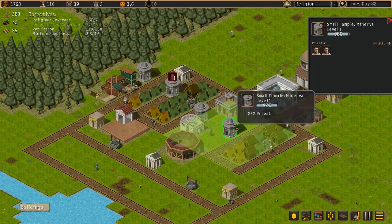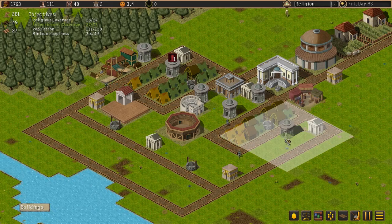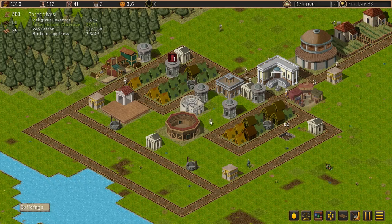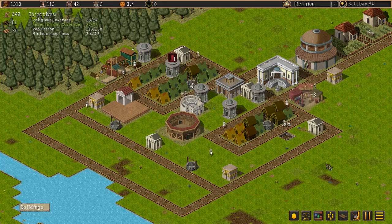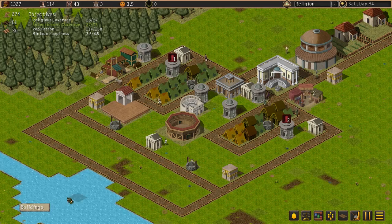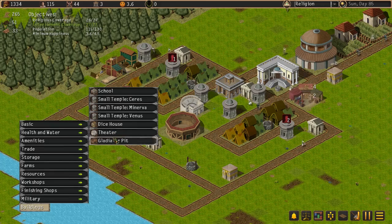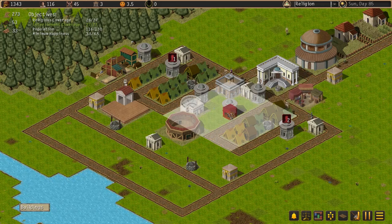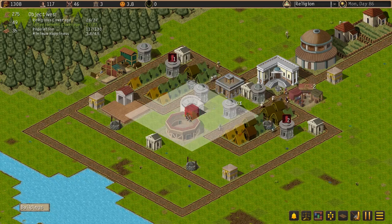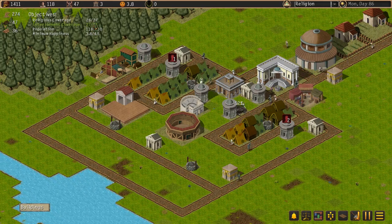We've got two Minervas; we need one more. Let's get that built — amenities, Minerva. I'm going to put this one over here; this should cover all of this area and hopefully get us back to 27. We only need 18 more population and about 1.0 more happiness. I might get some more amenities — maybe some Dice House to get some more happiness over here. Our religious coverage is now 26 of 27.